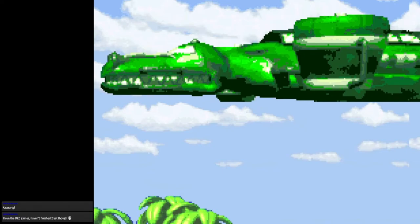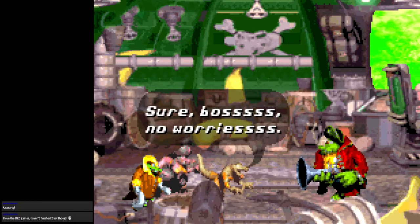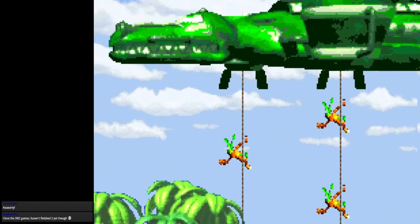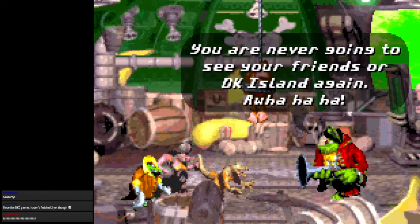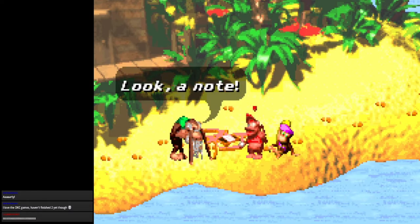K. Rool ain't messing around. 'I'll make sure DK never messes up my plans again. Go down to DK Island and bring that pesky primate to me.' Donkey Kong kicked Kremling butt last game — you think you're going to take him that easily? That's a lot of crocodiles, and this time they're lugging swords. They took his prize lawn chair! 'You are never going to see your friends or DK Island again!'